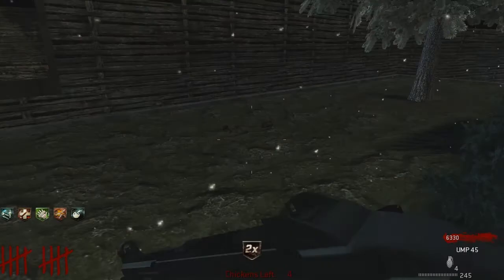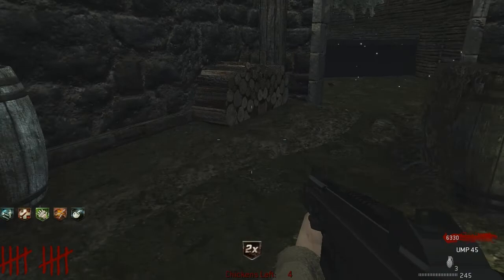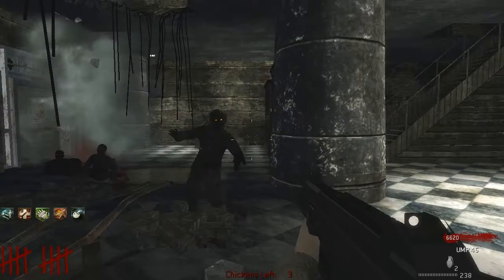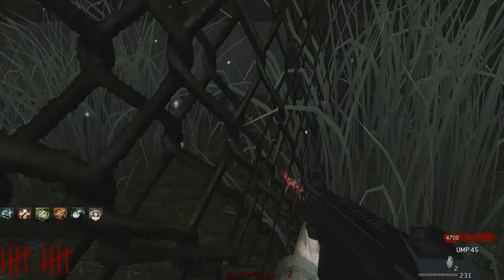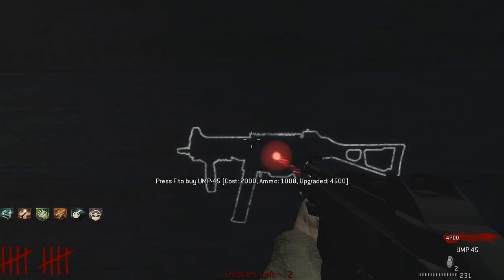Who needs effects anyway — effects only make it look prettier. Where'd the zombies go? I was expecting them to come through that door. Crawl for me — nice. I can buy UMP ammo from the wall here — that's awesome. Got a lot of wall weapons though, that's always good. Do I have to worry about hitting the box too much?